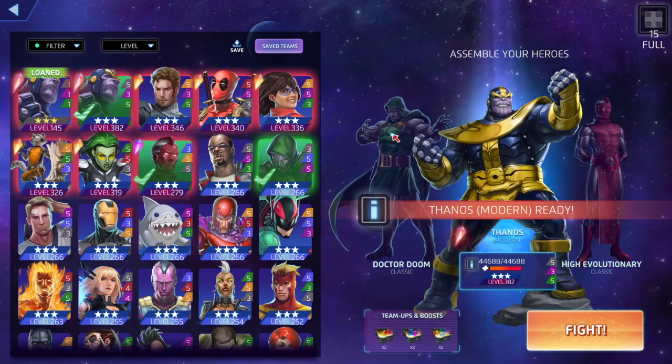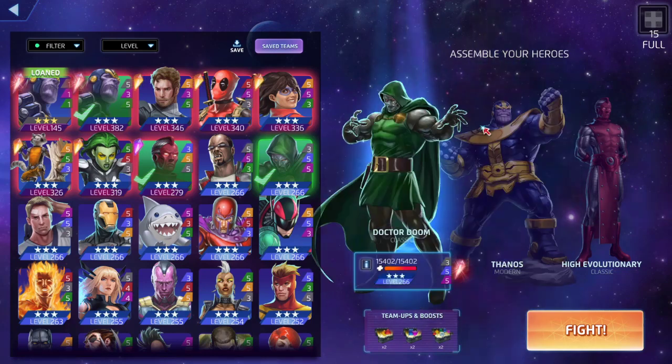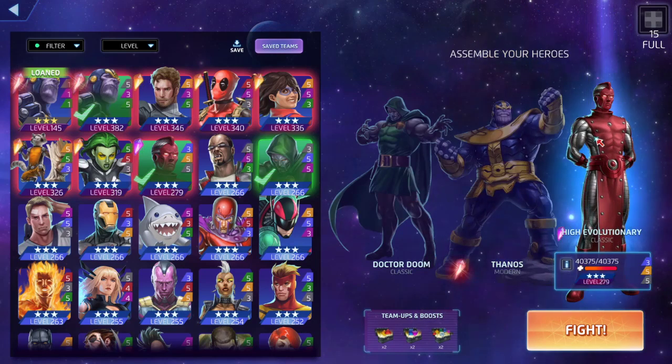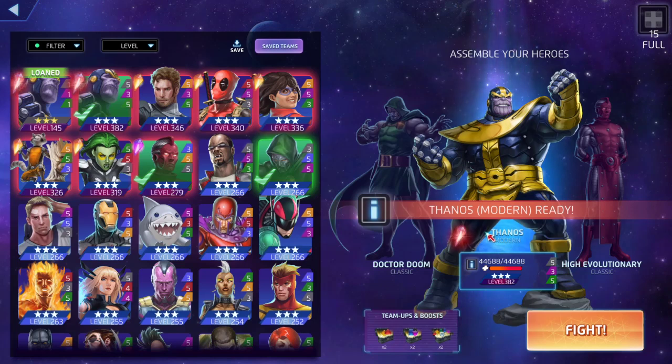Is this even a good team? His blue turns all blue tiles into black — they need to change this into yellow or something, because it's contradicting its own ability. You match blue, then turn whatever blue tiles are left into black. Thanos doesn't really feed himself; he's more of a support slash AOE damage dealer at 535. High Evolutionary is just going to keep himself alive, and Dr. Doom is going to feed his black ability.